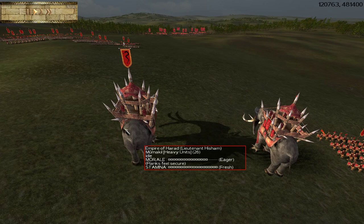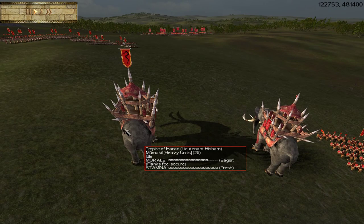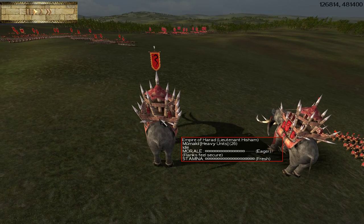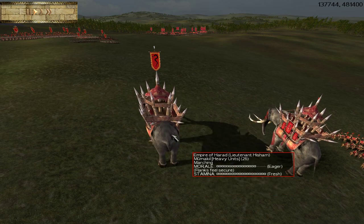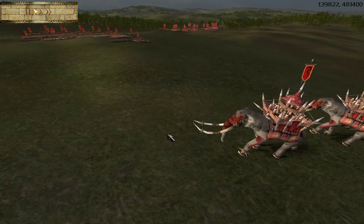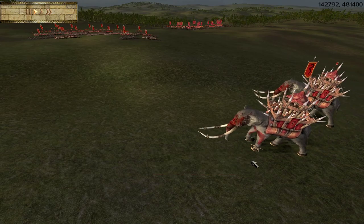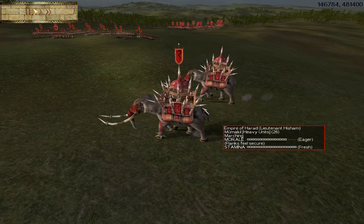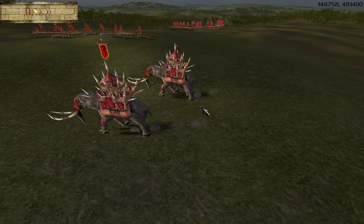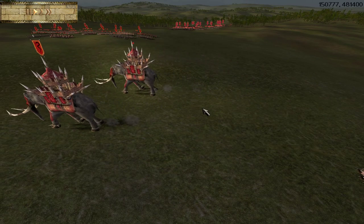So you do have to take care, because getting your elephants surrounded by any unit can potentially be a problem. You especially want to keep them away from archers, especially archers with the capability of using flaming arrows. Absolutely keep them away from skirmishers. Really what you want to use them as is a strike unit to sort of bring a bunch of chaos and their wrecking ball aesthetic into the middle of the enemy.